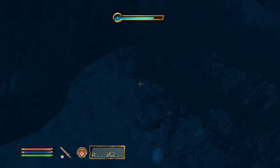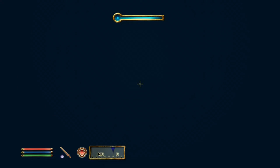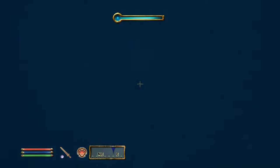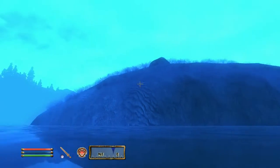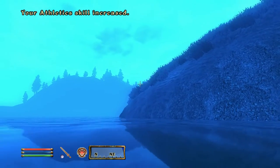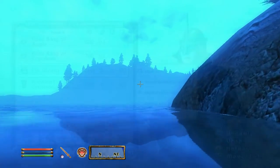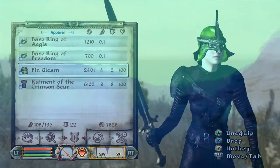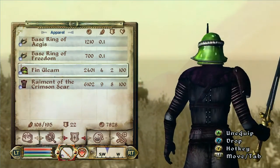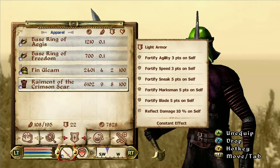Now you can breathe and see better. Again, it might take you a couple of tries, so make sure you save your game. And this is without any kind of potion or spell. So if you just started this game, it is possible to get this helmet with or without the water breathing and the night eye potion. Here it is — this is what it looks like.